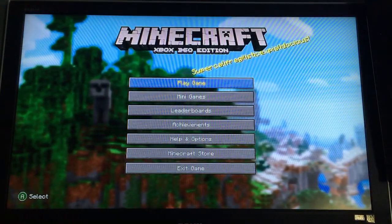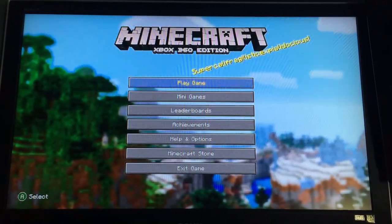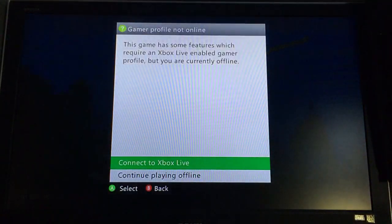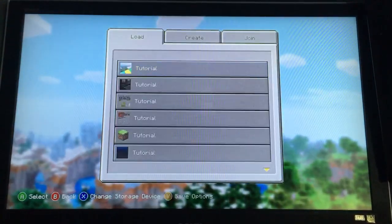So what you're going to want to do — you can tell I'm playing on Xbox right now — but this works for PS4 and it works for Xbox. What you're going to want to do is play game, continue playing offline, doesn't really matter, pick whatever you have.